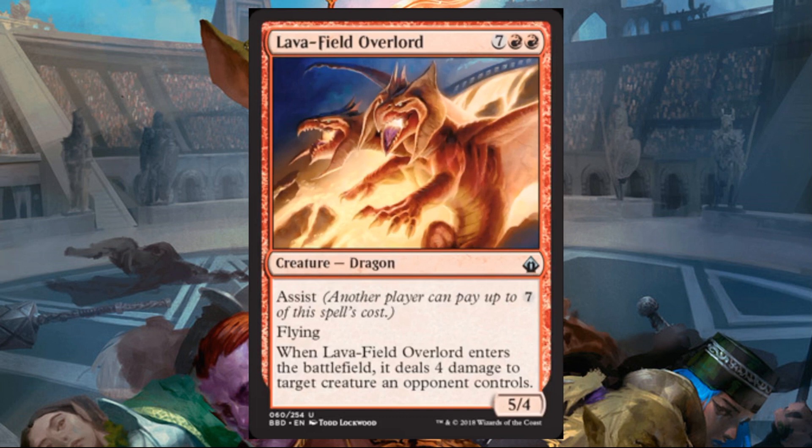Lava Field Overlord: two red and seven, Assist, Flying, five-four. When this enters the battlefield, it deals four damage to target creature an opponent controls. This is a strong card in Limited Two-Headed Giant — you get a five-four Flyer and deal four damage to a target creature. Yes, it costs nine converted mana, but maybe that's five for you and four for your partner. I think that's worth a five-four Flyer plus a removal spell. In Commander, if nobody's assisting you, the card's not as exciting, though you might convince someone to help out if there's a creature they also want gone. It is nine casting cost, so you could be doing crazier things in Commander for nine mana. It does go well with Sylvia, which we saw earlier.